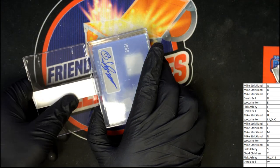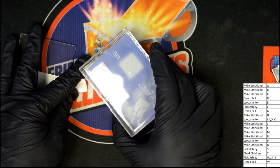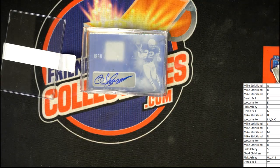His rookie was '69 or something. All right, here we go — what is this? OJ Simpson, letter S, Rick! That's a one-of-one printing plate. Nice going Rick, wow! So we've had Nolan Ryan, we've had Sammy Sosa, and letter S has been a good one — now we got an OJ Simpson.